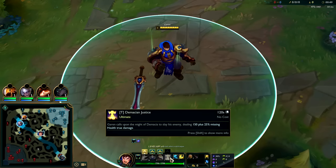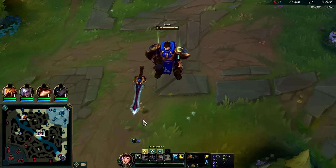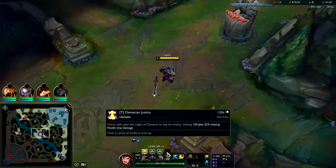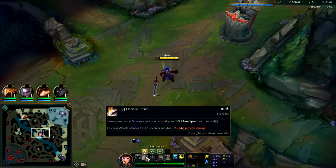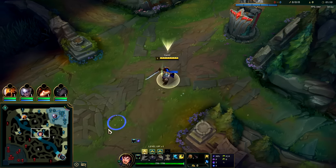Garen takes time to scale — you really want to make it to level six. At six you can solo most of your matchups. Your R has crazy true damage and it's an execute, so just a simple auto-Q-E or Q-E into R and they get shredded. Your E shreds armor and you can spin while moving.